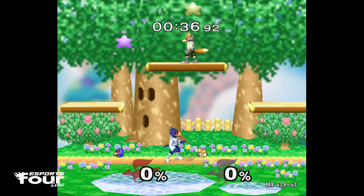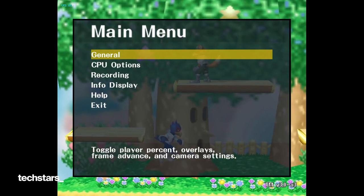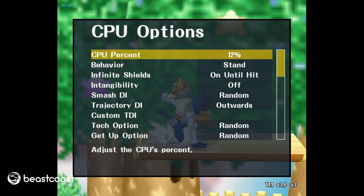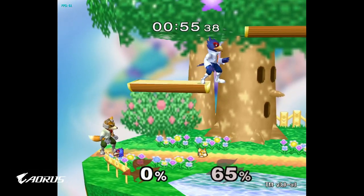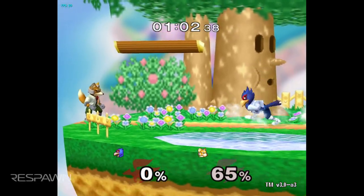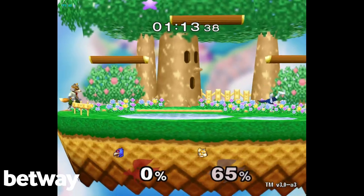Up next on the list is up air. It's kind of like shine in that if they DI away, they fly really far. Everyone knows that — it's a given. So this move is assuming they're gonna DI away, and it's pretty good at low percents for both hits. It also sometimes serves for platform tech chases from beneath on stages like Battlefield or Yoshi's Story — stages with platforms lower than Dreamland — that's where it connects.